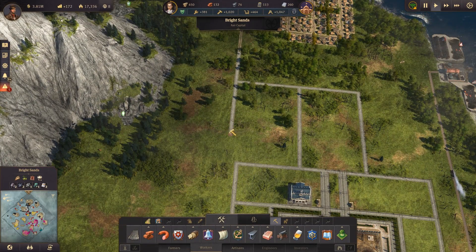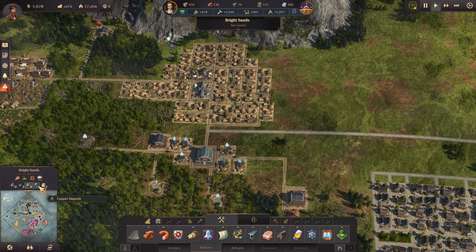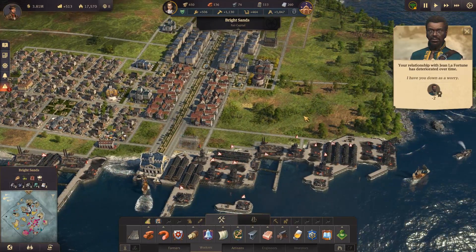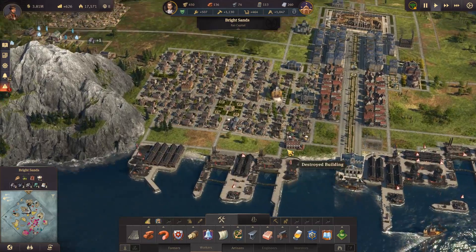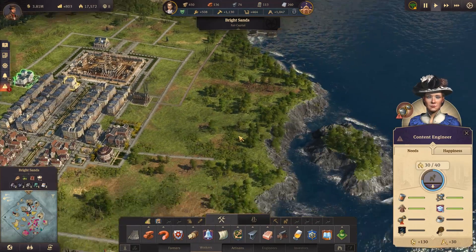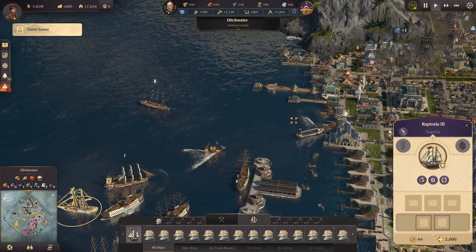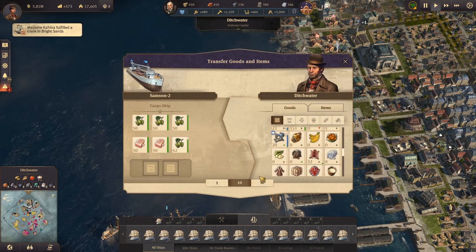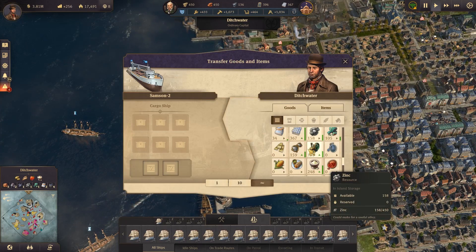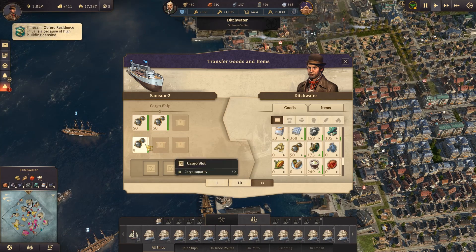We can start doing some mining here too if we need to. We've got a coal deposit, copper, limestone — two limestone deposits. Zinc — we could use more of that for motors. We could rebuild the docks but we'll do that after the World's Fair is complete. Now we just need some supplies to upgrade the engineers — we need spectacles to be delivered. Let's get the flagship to do a couple of minor deliveries while we wait. We need spectacles over on the other island — we have 159, let's grab 150. People are starting to get sick.